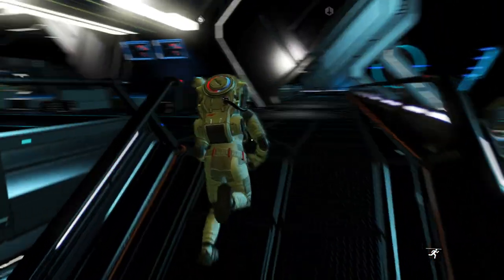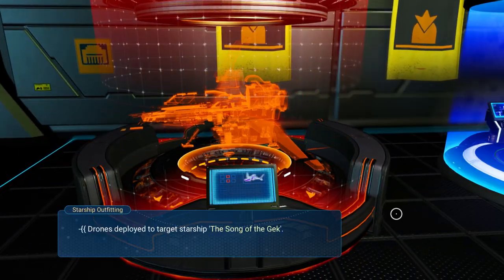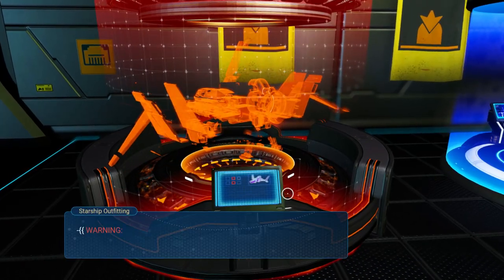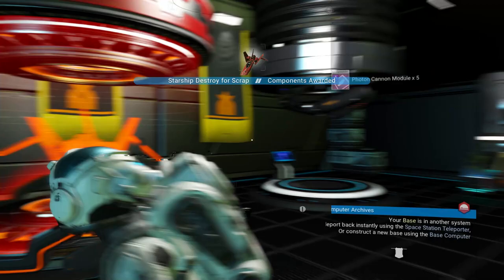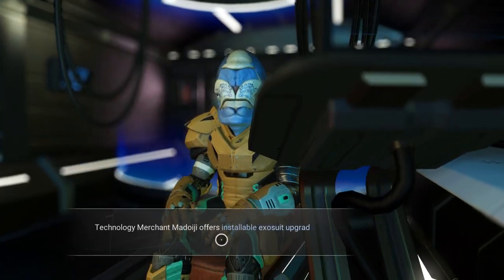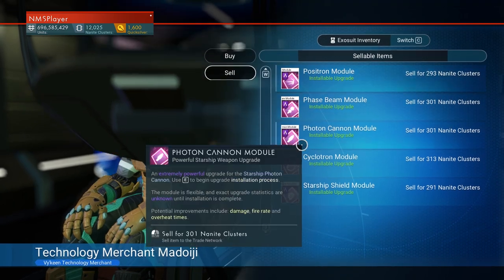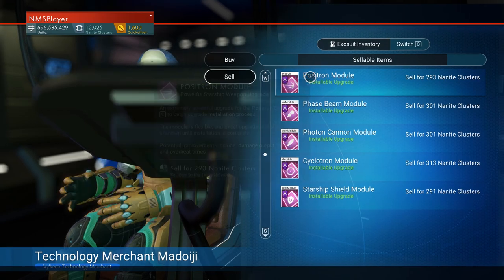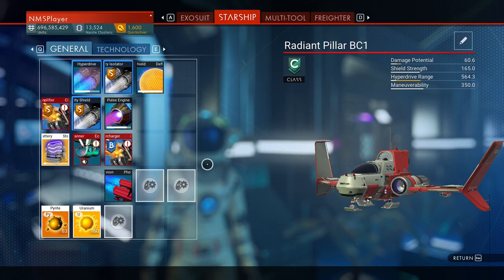Eventually I'll have time to go to the exotic system and scrap a couple of dozen exotics so that I'll have the nanites that I need. This ship — the A-toig — is S-class. I need to count how many modules I got. This is typical of a fighter — able to get at least three modules. And now I have 13,500 nanites.